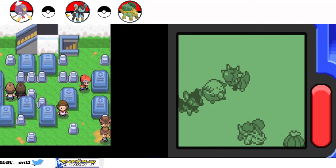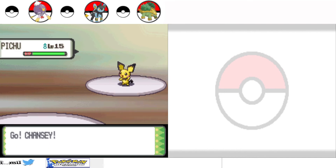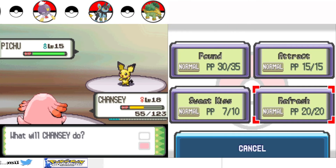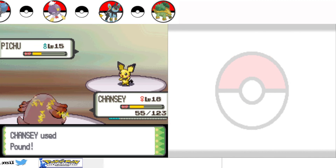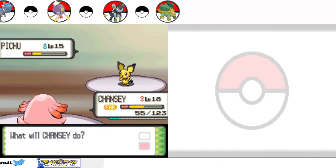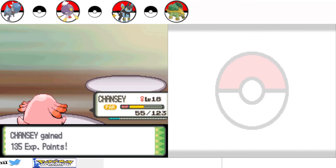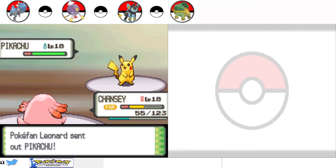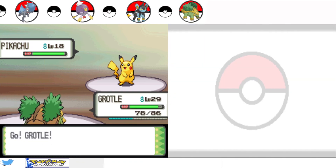Zubat. At least Chansey has bigger HP. But I told you there are missions in this place. I remember you're gonna come back to this place again in the future — this place is gonna be foggy and you'll need Defog for that. That paralyzed me and confused me, but you still got defeated.